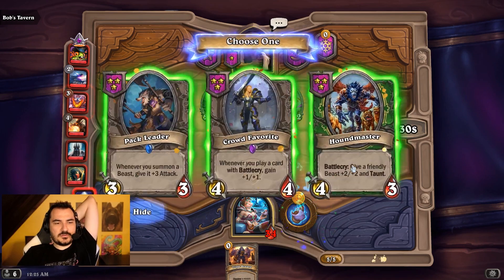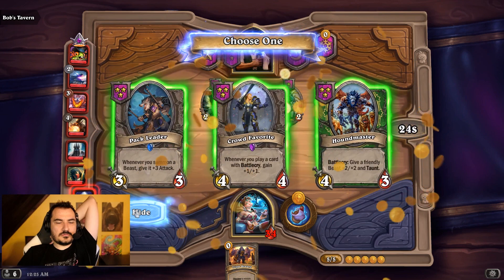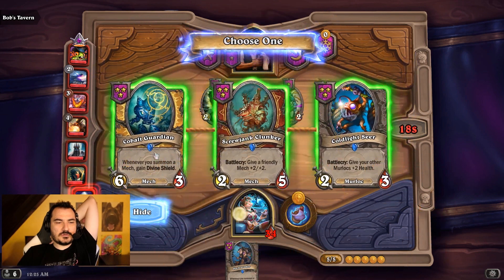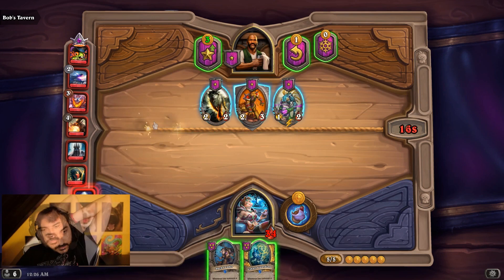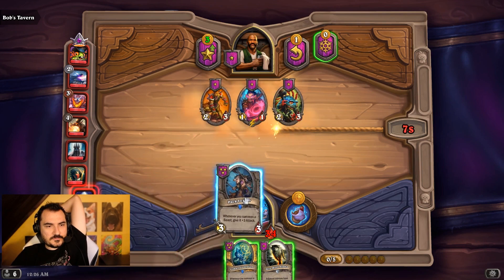My luck — beast dragon. Crowd favorite. I think the pack leader's better. Cobalt — fine. Now we roll until we get the mech thing, the other mech thing preferably.